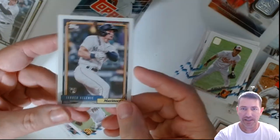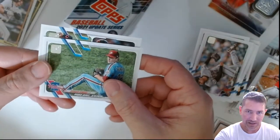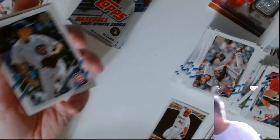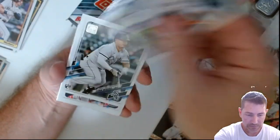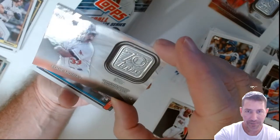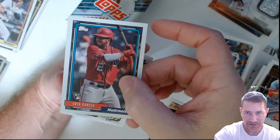I like to get different rookie cards of his, not the same one over and over. That's a different one for sure. What I like about this stuff is it's giving you a lot of different looks — you can get the black, the black gold. We didn't get a black gold out of the first box, those are like one per hobby. There's our patch — Eddie Murray! Luis Garcia, that's a nice one too. These ones are coming out looking good.